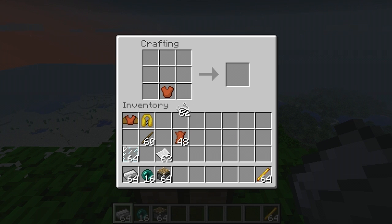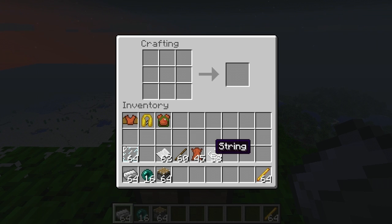Next is the parachute. Let's go ahead and put that down. We need string over here, and then on top we need more leather. Put that up there and now we have a parachute, so that's kind of cool. Eight more items to go for now, and then there's one more we'll make at the end.